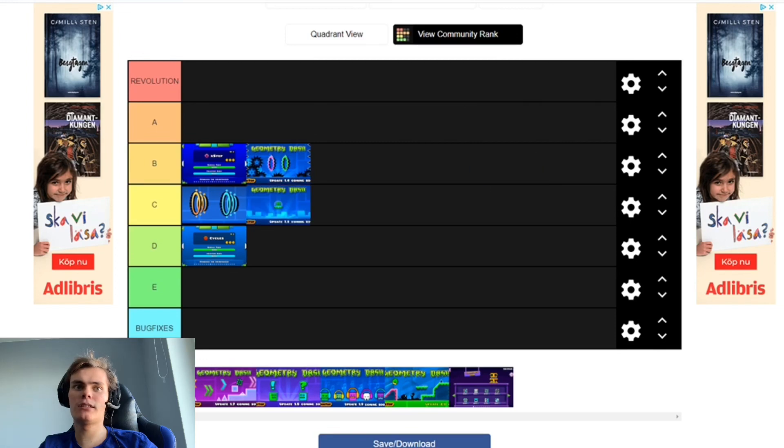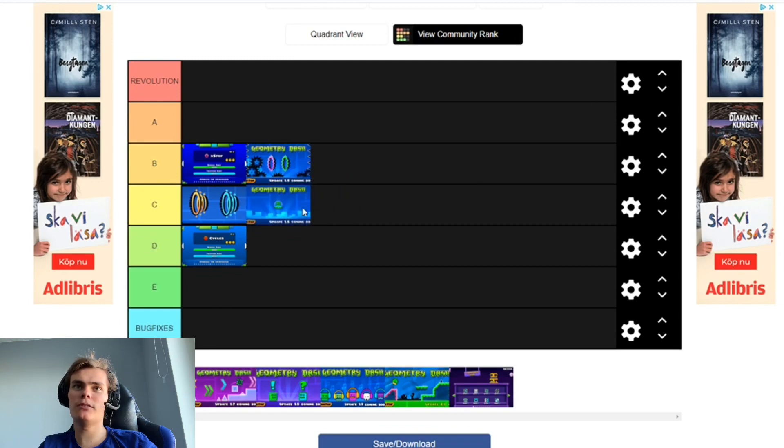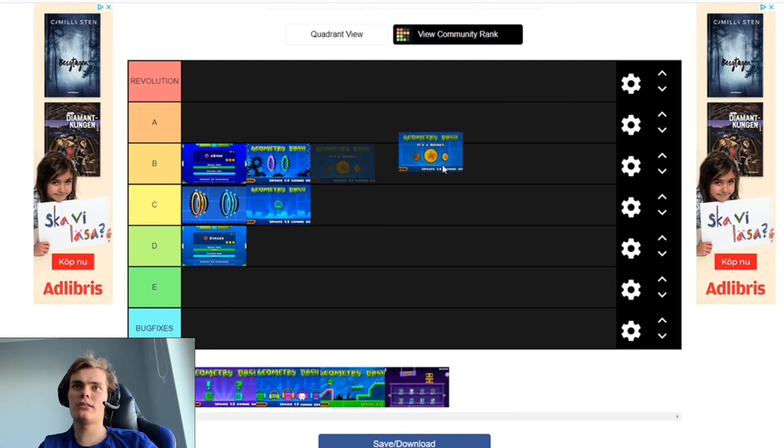I started playing in 1.5. And then this update — the update I started playing the full version in. It added coins, it added Club Step, Electroman Adventures, a lot of new design, and all those electro-looking designs. It's a pretty cool update, so A tier — it added a lot of stuff.